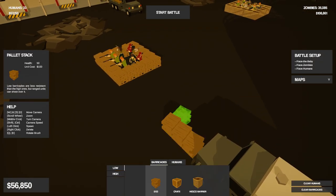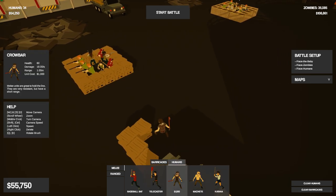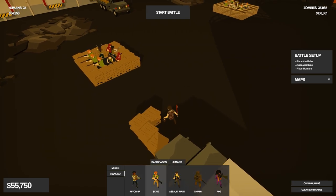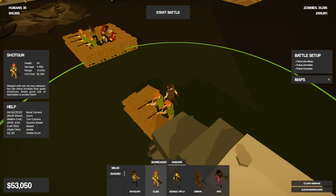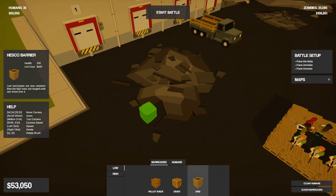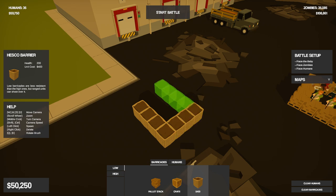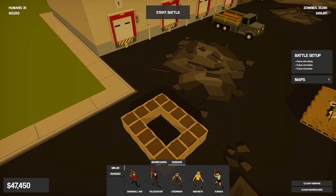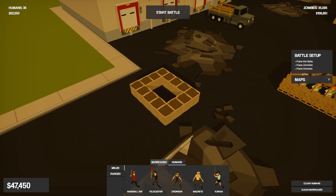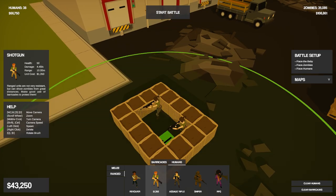We have a lot more points we can spend here, so we might as well spend them up. Running out of ideas, to be honest. I think we got a pretty good setup at the moment. Why don't we just get a super strong pillbox over here? This one will delay for a while because it's so fortified — just a good delayer. Two assault riflemen and then some shotgunners.